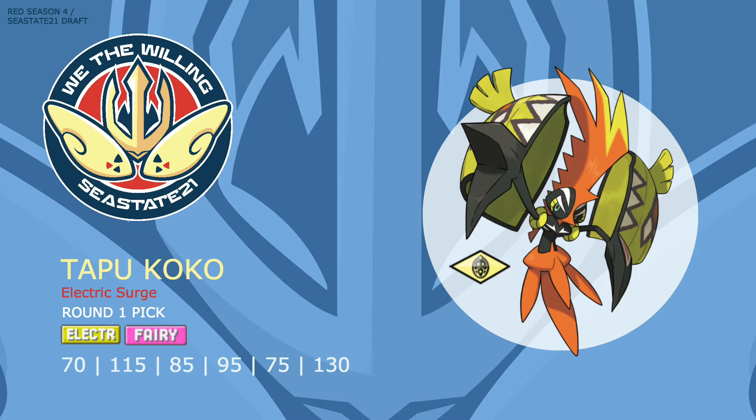Tapu Koko is our first of two Z-move eligible mons. Notable options include Finium Z with Mirror Move, which raises its Attack — otherwise this Pokemon would be unable to increase its physical Attack stat. Finium Z with Brave Bird allows it to break through Grass types, and Tapunium Z with Nature's Madness gets off 75% damage on any opposing Pokemon. Tapu Koko also has Grass Knot and HP Ice in its arsenal to break through those bulky Grounds which would otherwise check it.